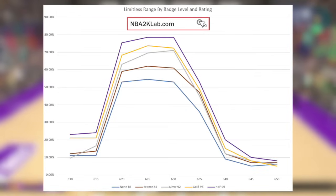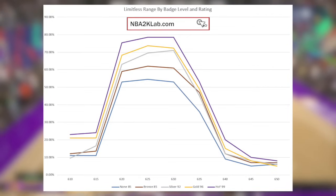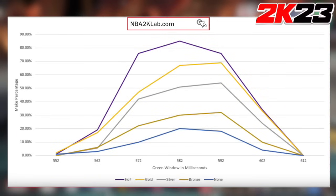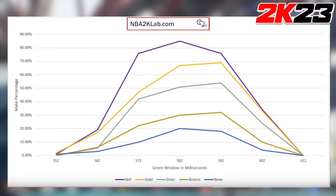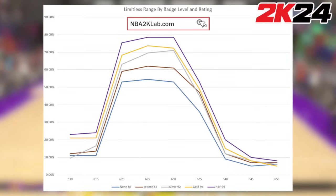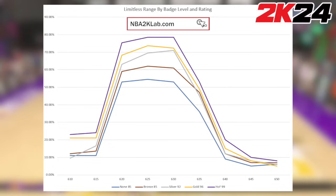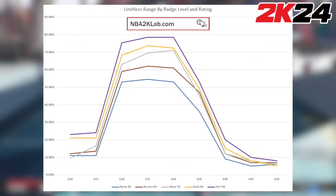Now let's look at Limitless Range by batch level at their respective unlock ratings from the Regular Limitless distance. If you compare this to 2K23's Limitless, the center of the green window in last year's game is 25% bigger compared to 2K24. Looking at the make percentage dead center of the green window, from no badge to Hall of Fame last year was a boost of about 65%, but this year that same location is only about 25%. So for those who feel shooting with Limitless Range is much harder this year, that's because the green window has gone through major size reduction and the make percentage boosts are also smaller.